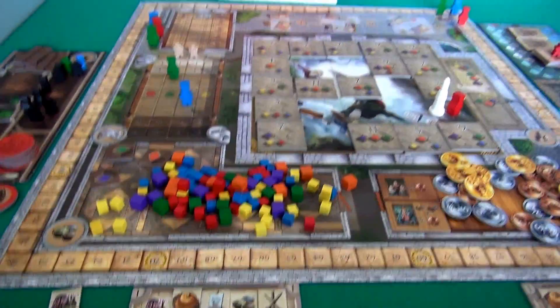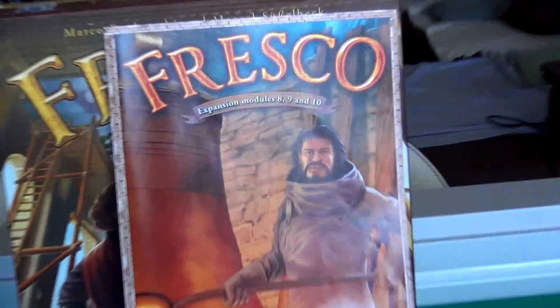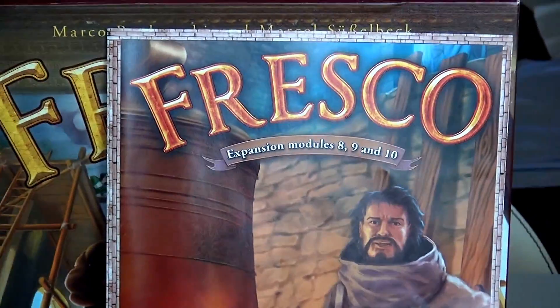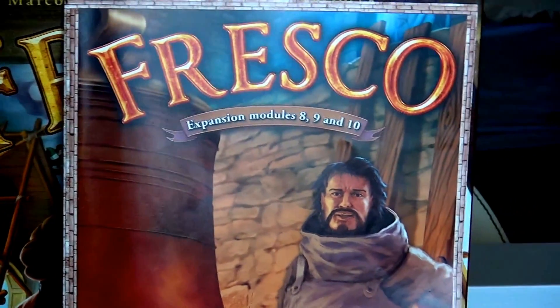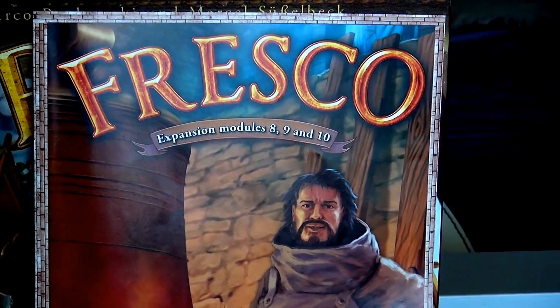And that's it, folks. That is what Fresco Expansion Modules 8, 9, and 10 adds to the game. And now, if you would like to hear some final thoughts, you can hit that little eye up in the top right corner of the screen in five, four, three, two, one.